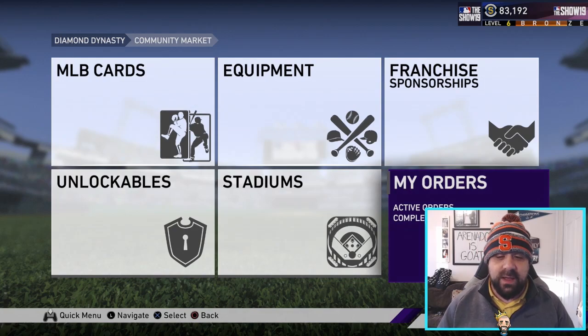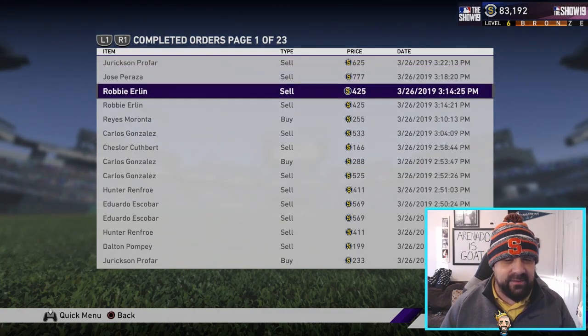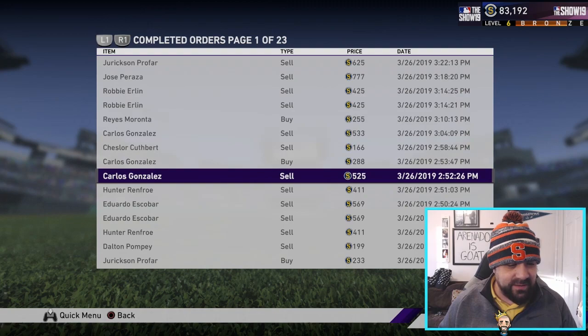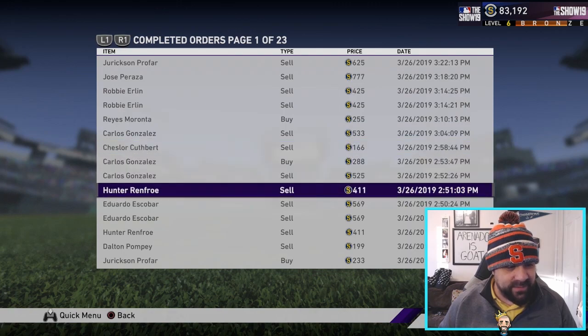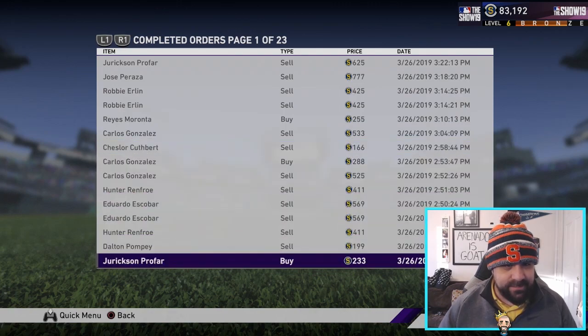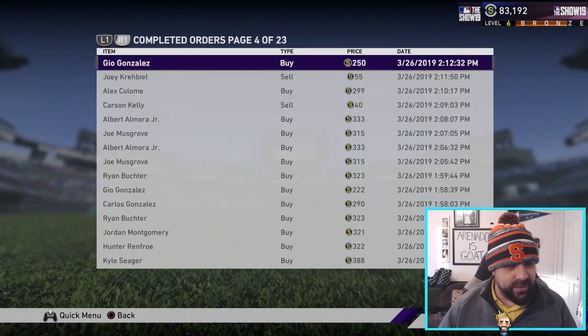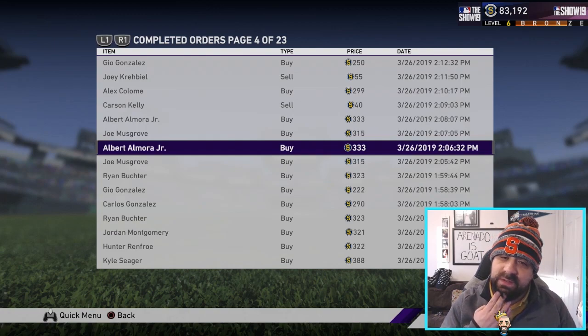If you go to my completed orders, I already have 23 pages full and you're going to see a lot of buying and selling. You're going to see a lot of the same names — buy Carlos Gonzalez for 288, sell Carlos Gonzalez for 525. On page two: Albert Almora Jr. sell for 555, sell for 555 — and if we go back, we bought him for 333. You guys see the trend here: we're buying low and selling high.